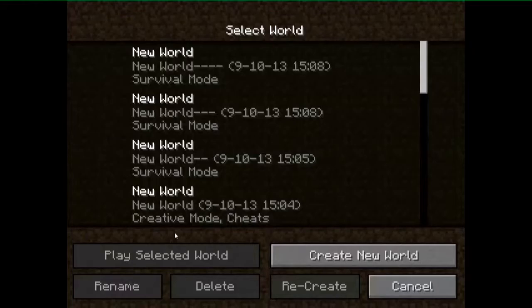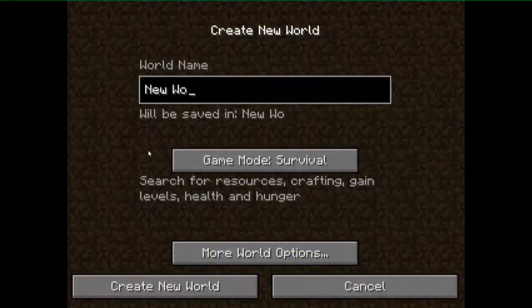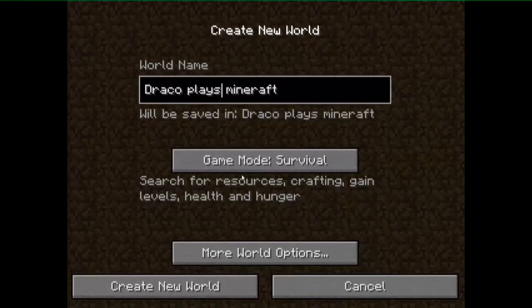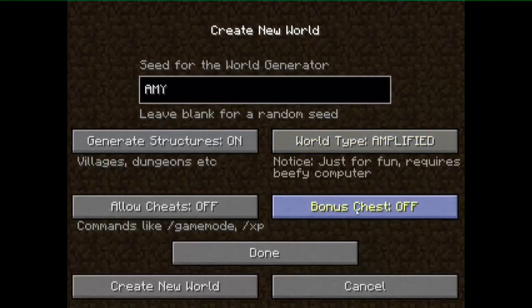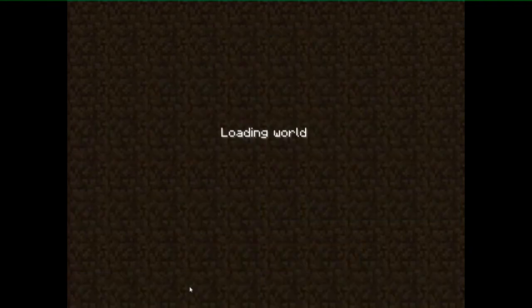Let's create a world. I have been using some seeds, so I will call this world Draco Face Minecraft. I need an S here. So let's see, in survival, more options. I have been trying some seeds and some names. So this is the seed that I will use. And this is the world type that I will use. I want to use a chest. So let's create a world.